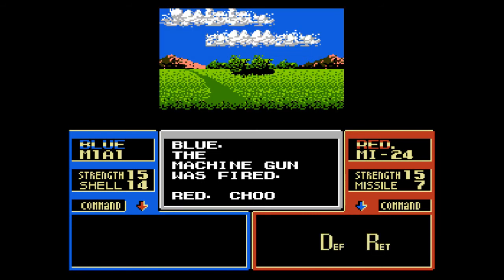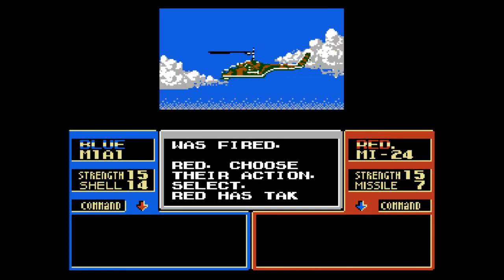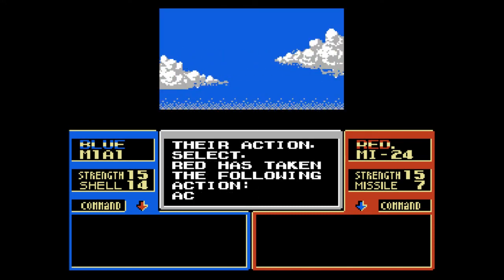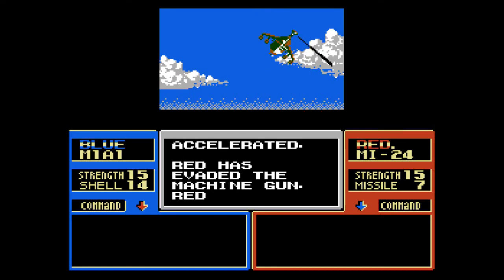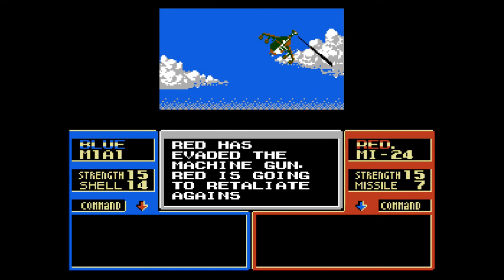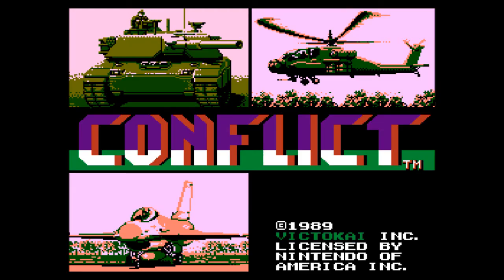A machine gun should be a little bit more effective against a helicopter. He's gonna try to dodge — he accelerated. That's bullshit. Well, everybody, that is Conflict. And as always, thanks for watching Let's Play NES. I'll see you next time.